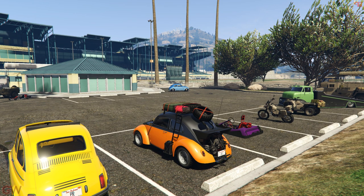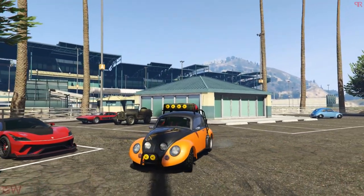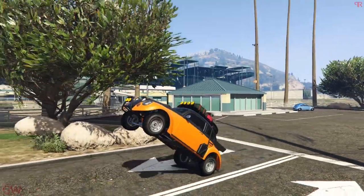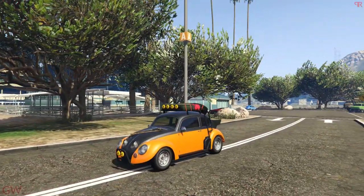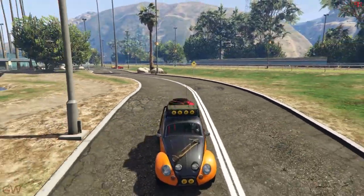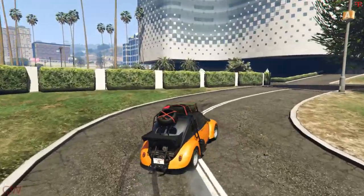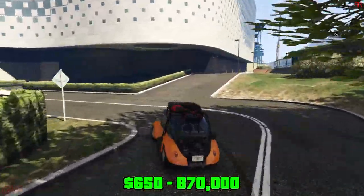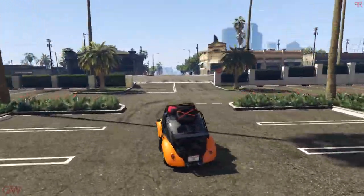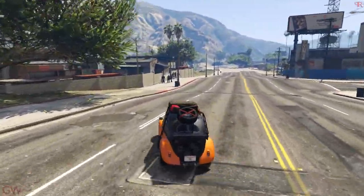What really makes the Weevil stand out is that you can actually wheelie in this thing. This is a compact vehicle, not a muscle category vehicle, but Rockstar has added the ability to perform wheelies — isn't that insane? The stock car doesn't look like it could do that, but it looks crazy. The car is priced at $870,000 — that's almost $900,000, and for just another hundred grand more you'd be getting the Truffade Adder, which is the Bugatti Veyron.